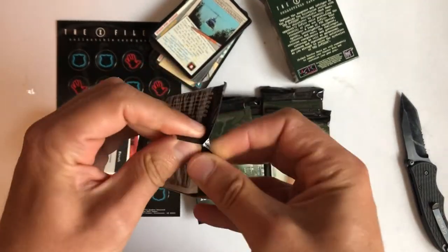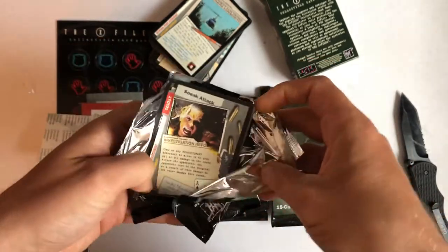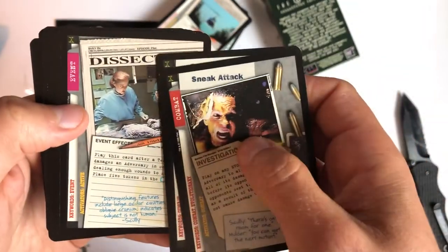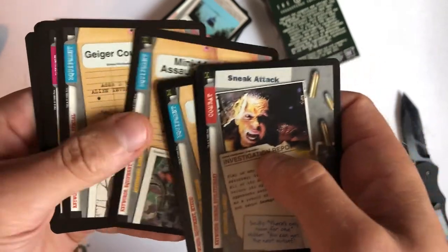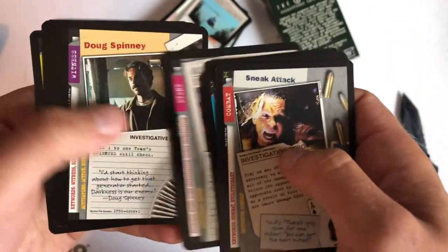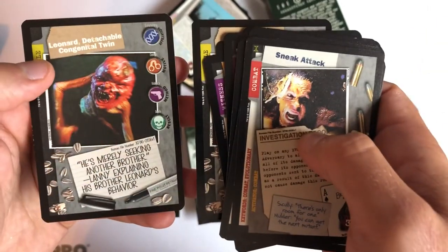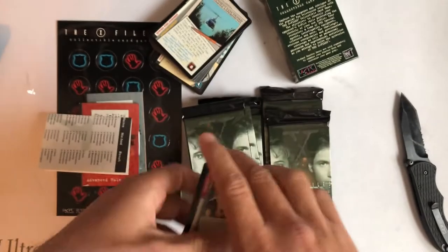Let's see if he's in the booster packs. They're pretty easy to open, I would say. Sneak Tac. Combat — I haven't seen combat cards. Mojo Bag. Mini-14 assault rifle. Geiger counter. That's not the X-Files — different show. I thought that said Leonardo DiCaprio.